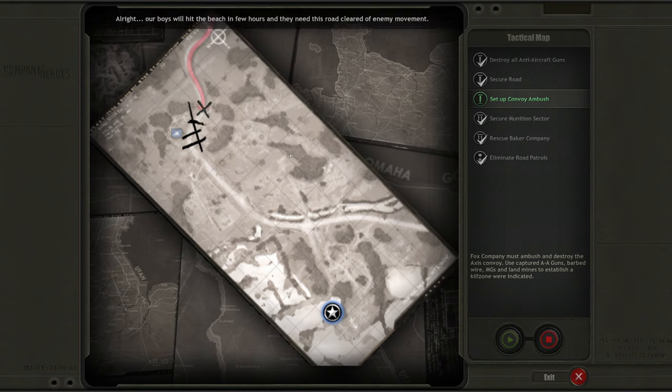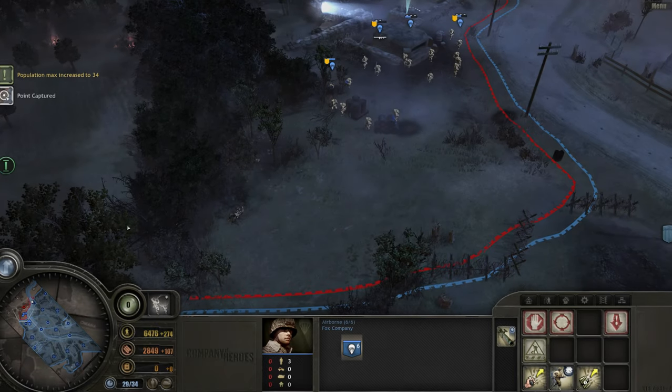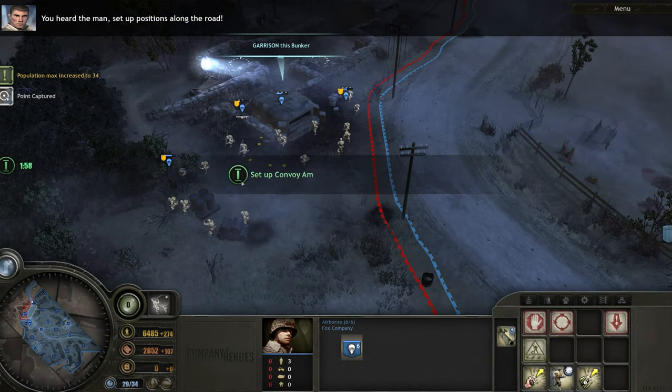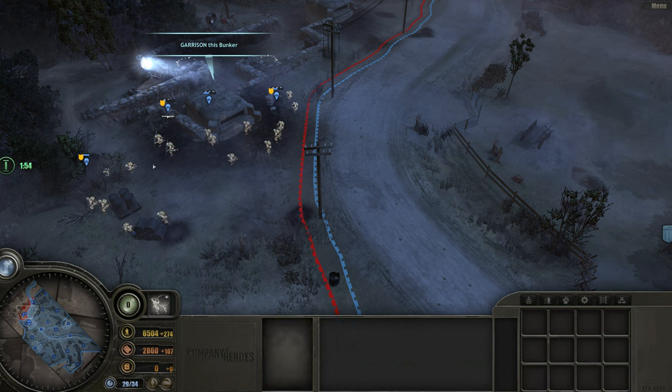All right, our boys will hit the beach in a few hours and they're going to need this road cleared of enemy movement. Okay, you heard the man — set up positions along the road. So we are — where's the menu? I forgot to get to the menu.